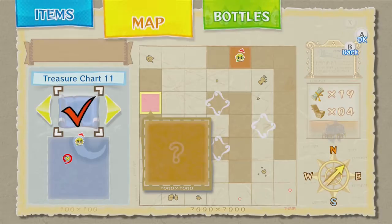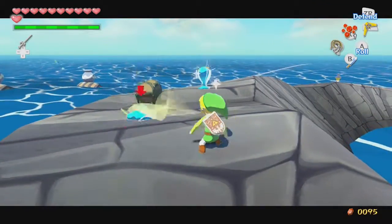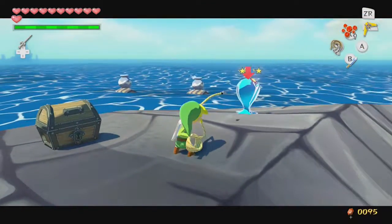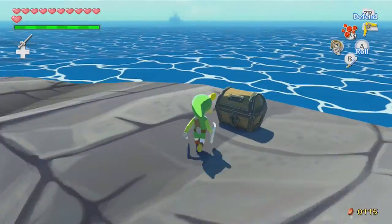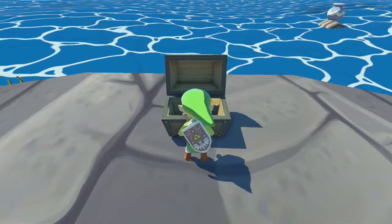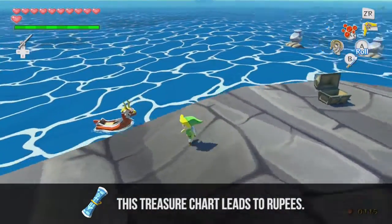On this island we can find two chu-chus, so we're going to take them out and also take their chu jelly, because it is rare. They do drop yellow rupees and we've been spending some cash. Let's open this chest — that should get us a treasure chart, another one we can relatively easily pick up. You don't even have to do anything special for that one.